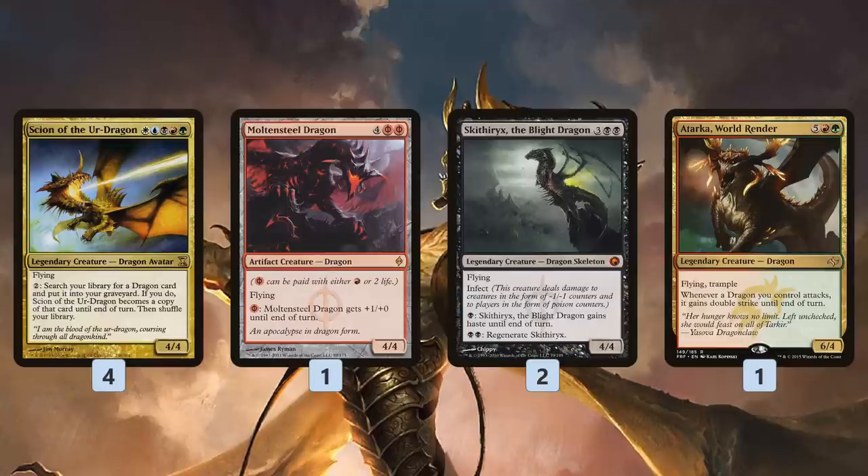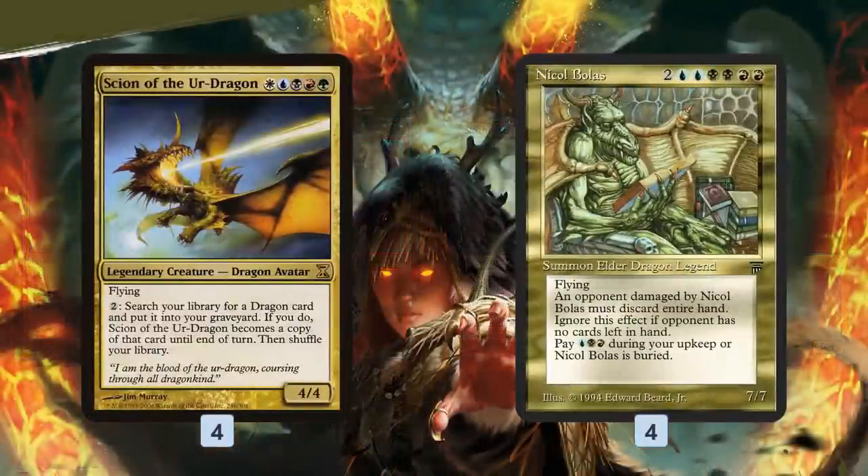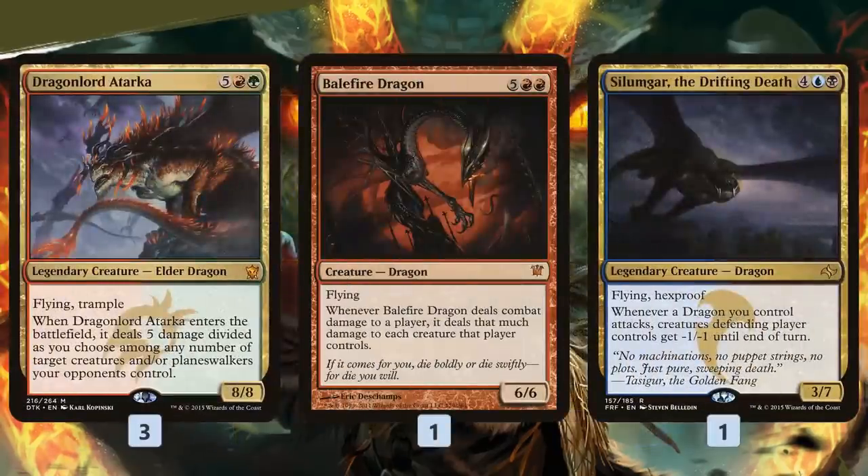Double strike also works with the Tarco World Render copy if our opponent hasn't gained life, or if there's reason like lingering souls tokens we need to trample through. Otherwise, Nicol Bolas is one of the sweetest cards in the deck — our backup plan is to discard Nicol Bolas on turn one or two, then Goryo's Vengeance it back, hit our opponent, and make them lose their entire hand to the discard effect.